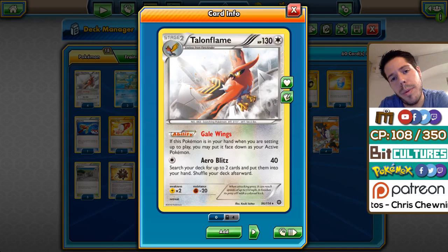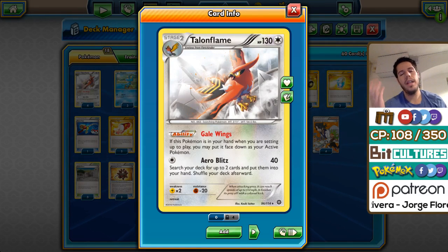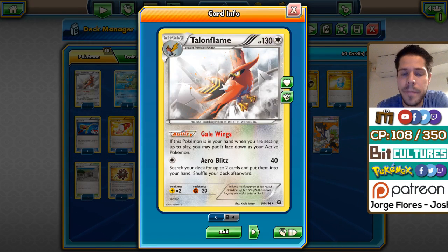The way you lose against Yveltal is by sacrificing too many things early on and allowing them to build up a very big Yveltal towards the end of the game while you have no abilities. Talonflame can take a few hits, and two hits from Talonflame equals one hit from Greninja during the early stages. Yveltal will have a really hard time KOing Talonflame. That makes Talonflame really, really viable. It also pressures your opponent into using N as their supporter of the turn — and decks are only running two or three N instead of four.